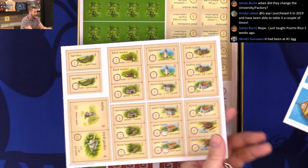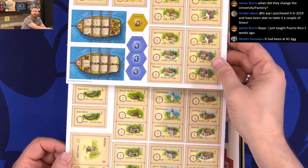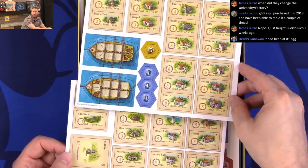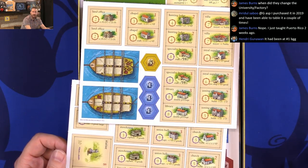I do like the new artwork — these are really, really clean. And the victory point markers: ones and fives, as you can see there.